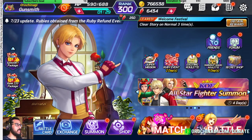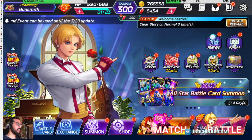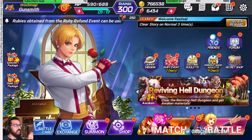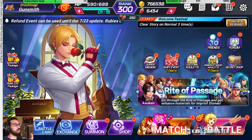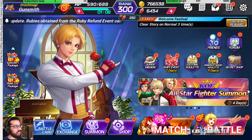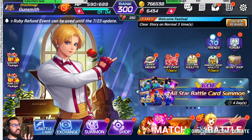Hello everyone. Today I want to talk about burnout and how to avoid it in King of Fighters All-Star. There are four different areas: number one is rubies, number two is resources, number three is more resources by idling, and the last section is before bed.